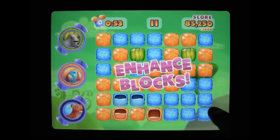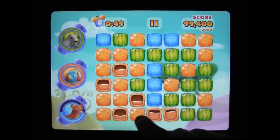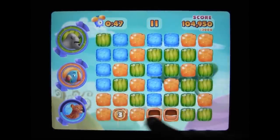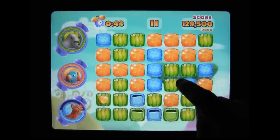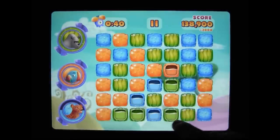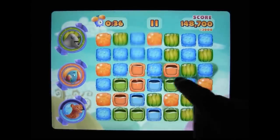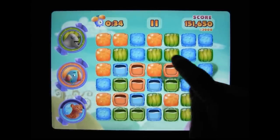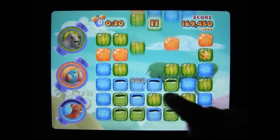You have two minutes to score as many points as possible. Making juice bombs is obviously of the utmost importance. But the catch is that those clusters have a limited shelf life. Once they're made, they slowly lose their juice. Unless you make more in their immediate proximity, they go dry. When that happens, the cluster disappears. So you have to work fast and be smart about where you make the clusters.